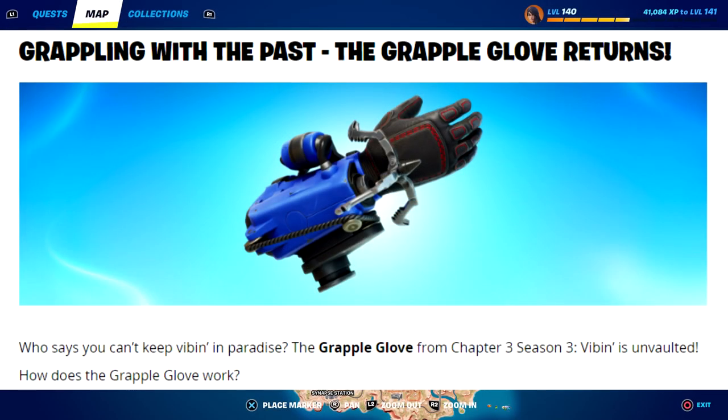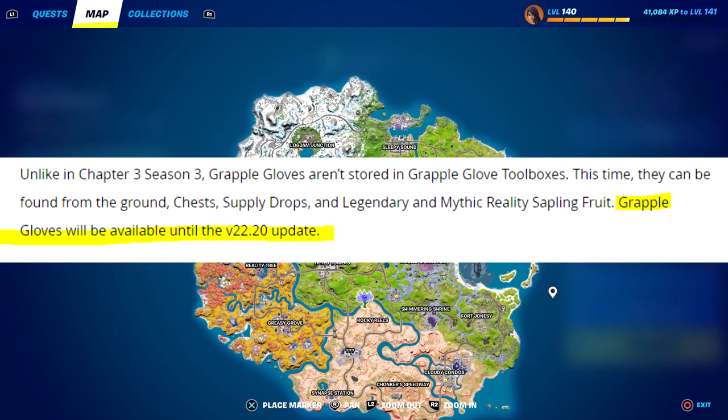The grapple glove returns — the grapple glove from Chapter 3 Season 3 is unvaulted. If you played last season, it's kind of like the Spider-Man grapple but extremely beneficial. However, unlike Chapter 3 Season 3, grapple gloves aren't stored in grapple glove toolboxes this time. They can be found from the ground, chests, supply drops, and legendary and mythic reality sapling fruit. Grapple gloves will only be available until the version 22.20 update, so we only have them for this update and then they're removing them again.